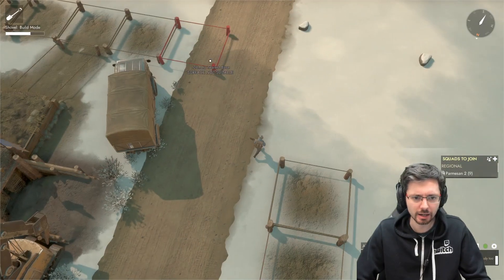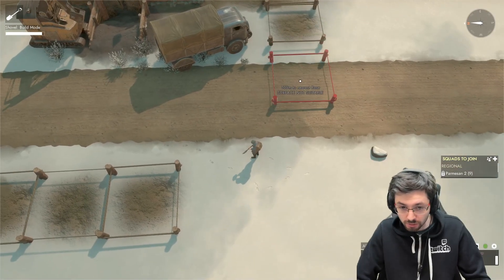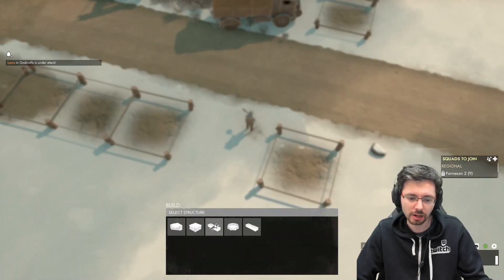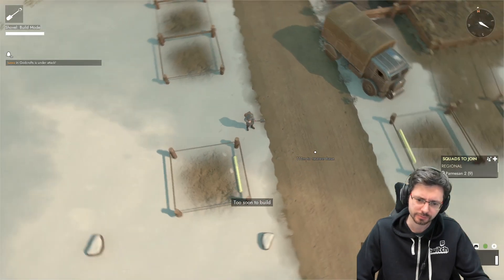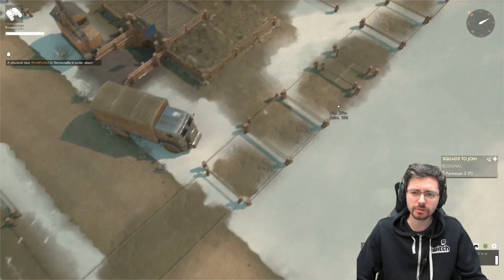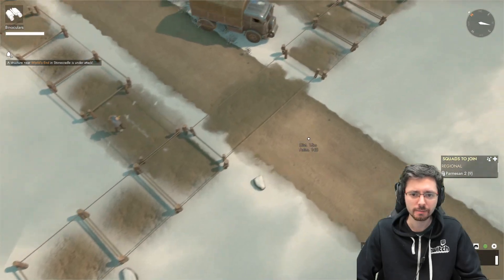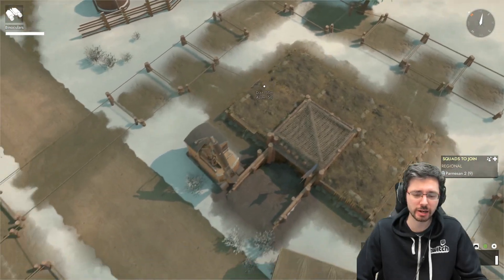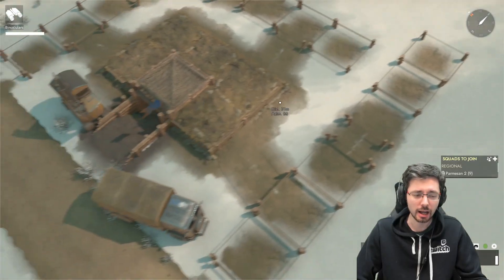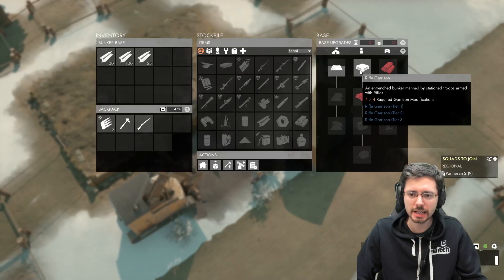When aligning segments at an odd angle, make sure they're kept fairly level — it doesn't need to be perfect but should be in the right area. Build another three segments along here and you can see we now have good 360-degree coverage. Once all of these are dug out, upgraded, and we have rifle garrison tech, this should be a nice basic bunker base with full coverage defending from every angle. You'd want to build more and extend further down the line, but as a basic outlay this is pretty decent.